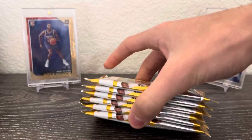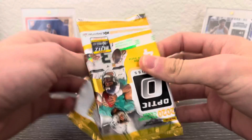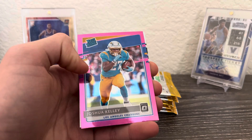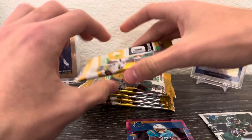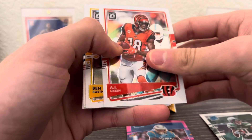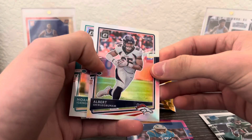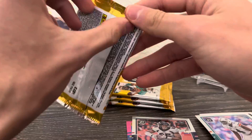Here are our packs. I don't believe there are any memorabilia cards in the blasters. Here we go — got Calvin Ridley, Edelman. Joshua Kelly pink rated rookie and Denzel Mims, so that's the pink parallel. AJ Green. We have our hollow here: Ben Roethlisberger, Albert Okubuna — never heard of that guy — and that's our hollow. Noah is going to be our other rookie for the pack.